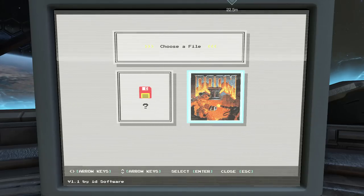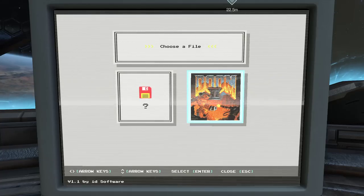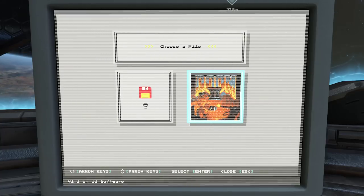For Doom 2, you just need to enter a password, and that password is Flynn Taggart. No spaces. Nothing. Just Flynn Taggart. Put that all in, and you can run this secret source port.